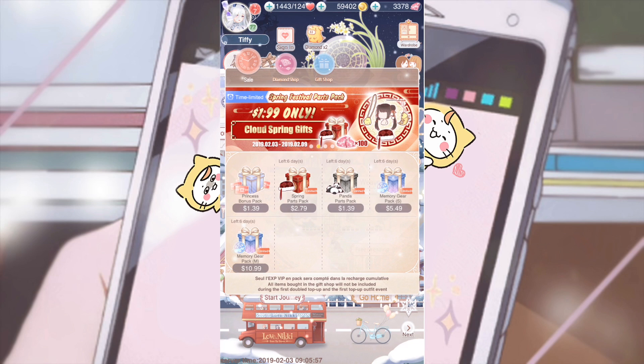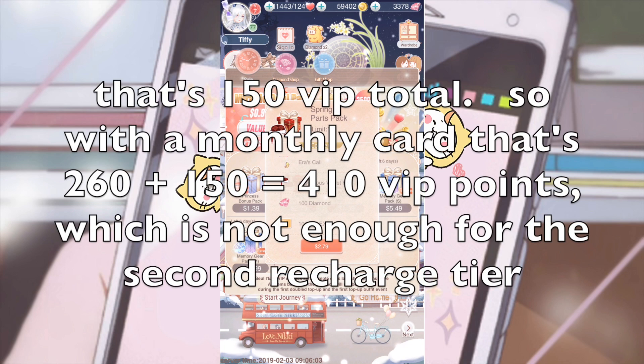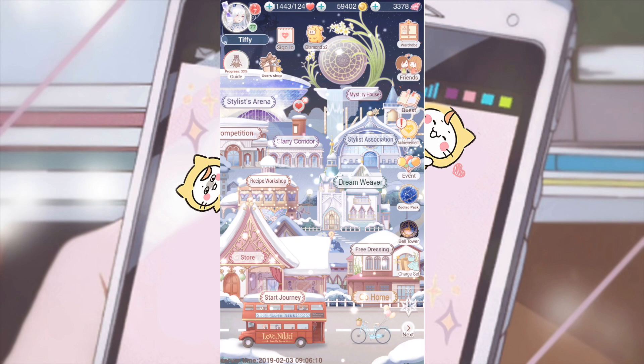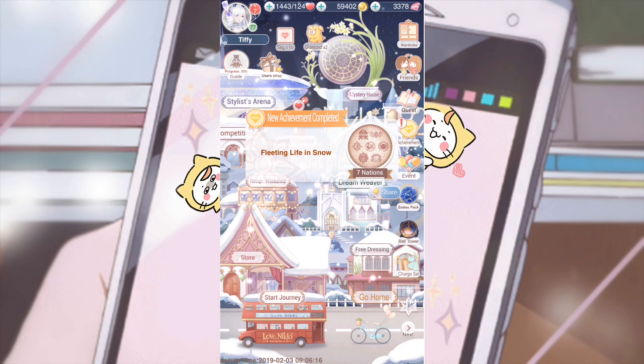As for other options, you can go for the 260 diamonds, and you can also get the 50 VIP points option and the 100 VIP points option. But 260 plus 150 is only 410 diamonds — you won't even have enough for the next tier and you'd have to overshoot a lot. So it's not as viable as I thought.